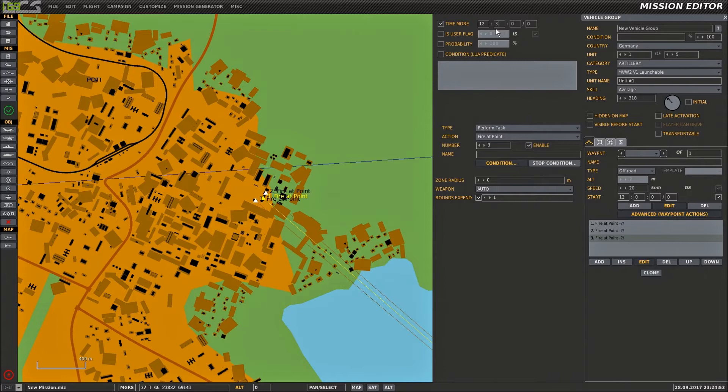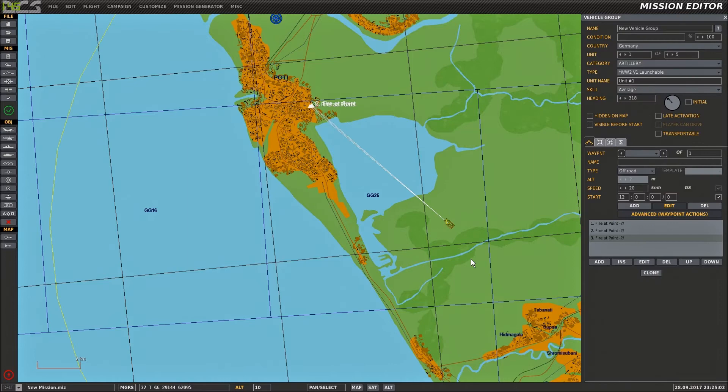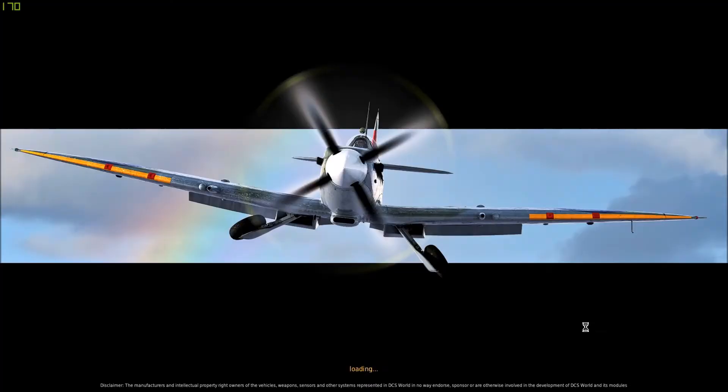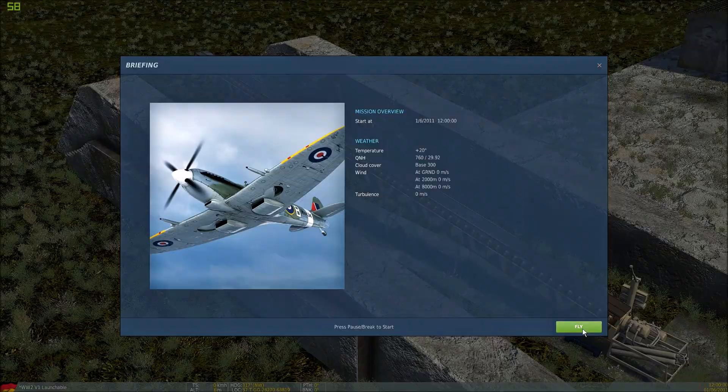So now what will happen is this site will fire three V1 rockets at three separate targets and then fire no more rounds. In essence, you could set this 15 times and allocate 15 different targets if you wanted to. So here we are, ready to start the mission. This particular version is the three V1s versus three targets — very simple, very straightforward. Let's go to fly.